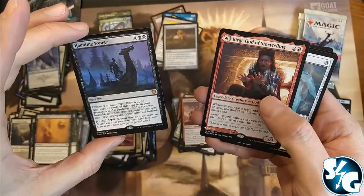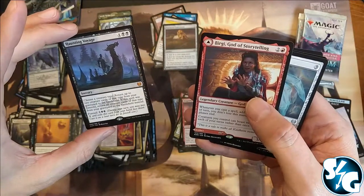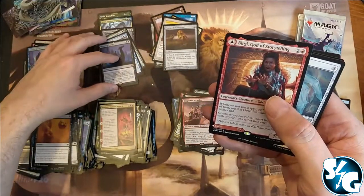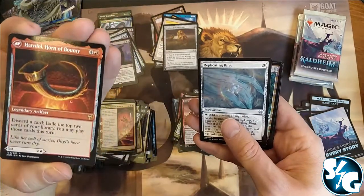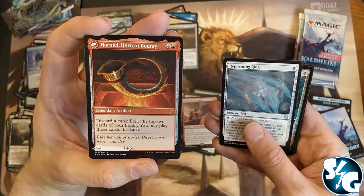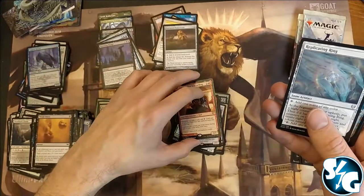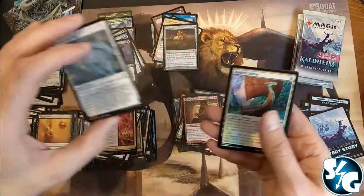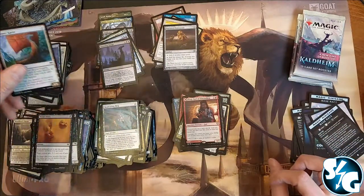Foretell cost is seven — quite expensive, so that's nine mana total. And there's Birgi, God of Storytelling with her legendary artifact on the back — discard a card, exile the top two cards of your library, you can play those cards this turn. Replicating Ring again, and a foil Raider's Carp.